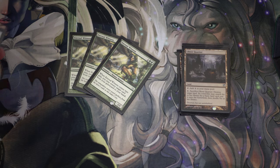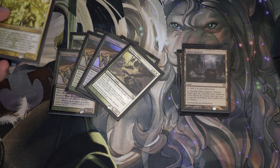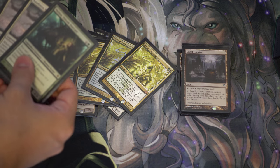Three Eternal Witnesses — very good with Coco. Four Kitchen Finks, which is your combo piece. It plays kind of similar to the deck that won GP Detroit except it's way more combo-centric, and I'll show you why. Four Voices of Resurgence, which are just an excellent piece.